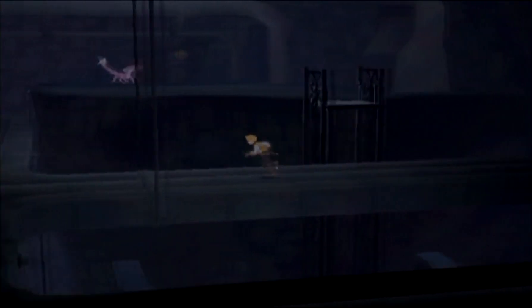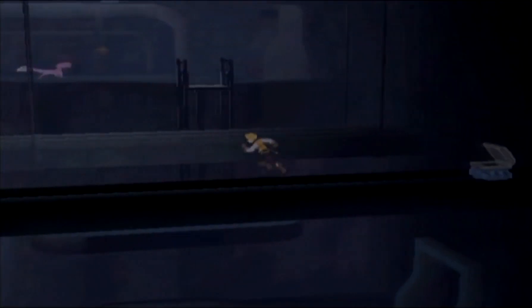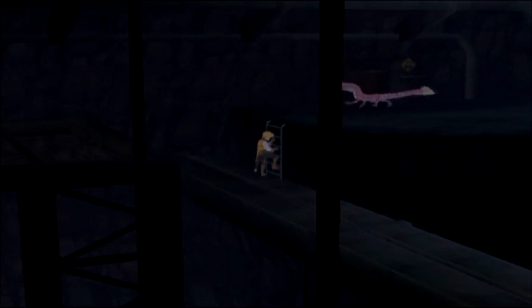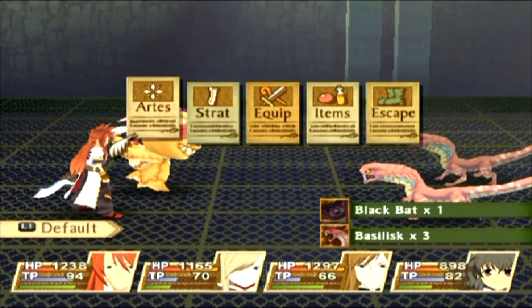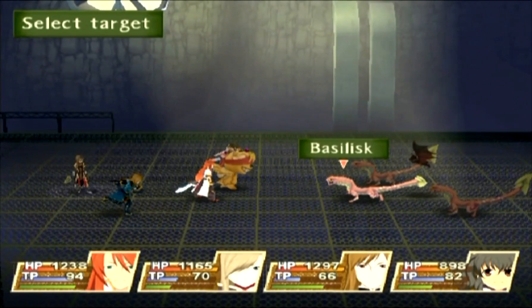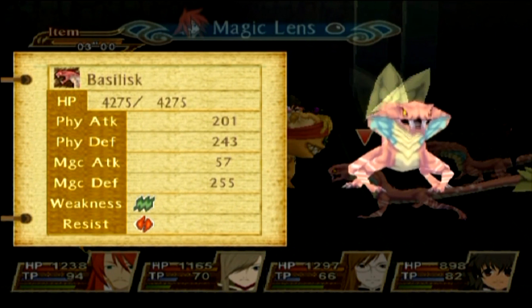Let's go fight this bat - that bat can't decide which side it wants to be on. Now that we've exhausted all those paths, let's go up here and get ourselves a new enemy. This is the basilisk - a lizard enemy. I believe they can actually stone you, or do some sort of status ailment. I might just get stoned by them.